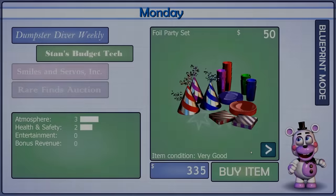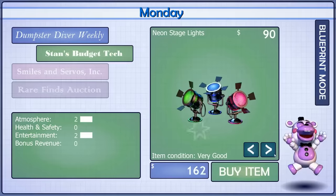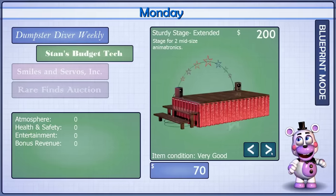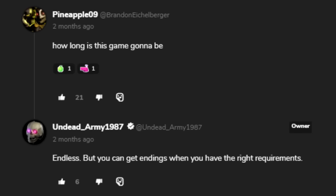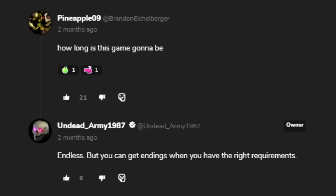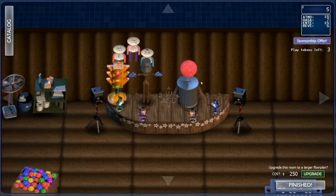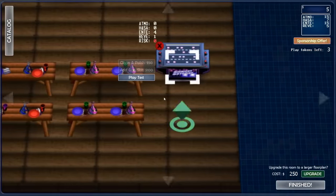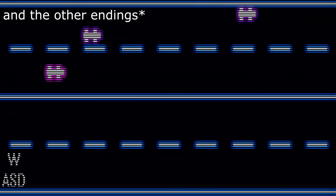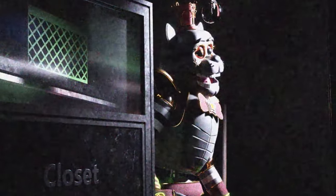This section of the post basically confirms that the game will be very similar to FNAF 6 by maintaining the tycoon sections. However, something very interesting about this game is that it is actually going to be endless. During a Q&A that the developer did on the Game Jolt page about two months ago, somebody asked how long is the game going to be, to which the developer responded: endless. But you can get endings when you have the right requirements. In FNAF 6, the tycoon sections, while cool, always felt a little bit useless because there was no real incentive to try and make the best pizzeria you could, other than the score you can see at the end of the game. But now with the game being endless, there will be more of a reason to actually try to build your pizzeria to your liking.